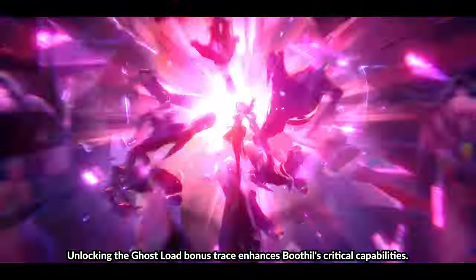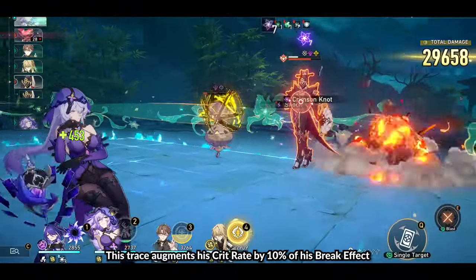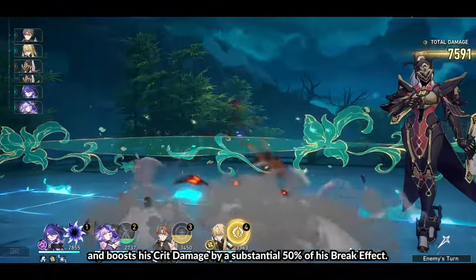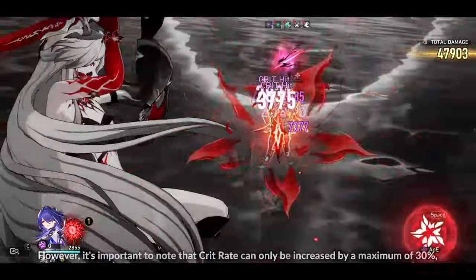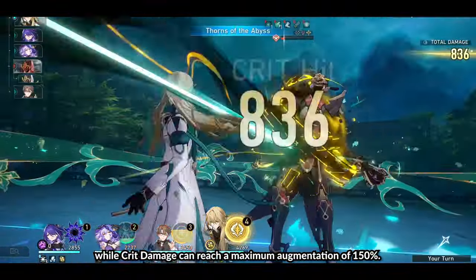Bonus Trace 1: Ghost Load. Unlocking the Ghost Load bonus trace enhances Boothill's critical capabilities. This trace augments his crit rate by 10% of his break effect and boosts his crit damage by a substantial 50% of his break effect. However, crit rate can only be increased by a maximum of 30%, while crit damage can reach a maximum augmentation of 150%.